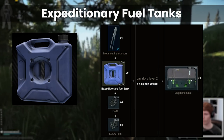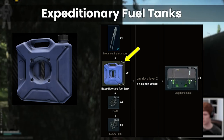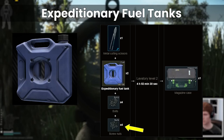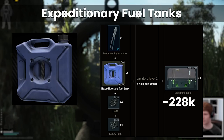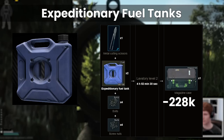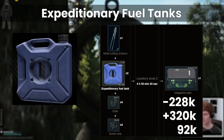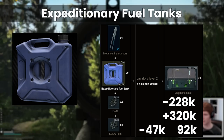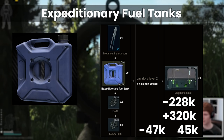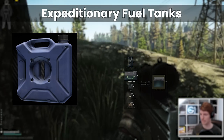However, once we're done with them we can turn them into magazine cases. This takes two empty tanks, four bolts, and four screws to make one, with the prices from earlier getting us to a total of 228k. Magazine cases sell on the flea for about 320,000 currently, providing 92k of profit, but don't forget the flea market fees of 47,000, which takes our overall profit down to 45k. Pretty good, although there is another craft we could do after this that we need to look at first.